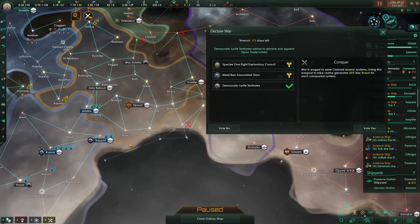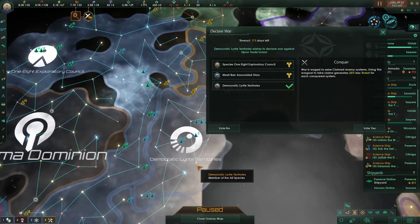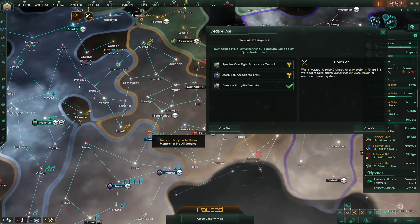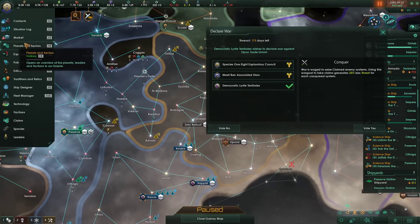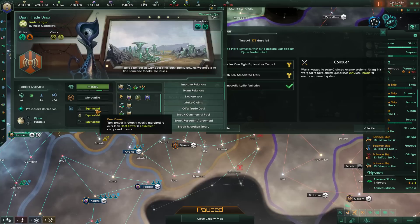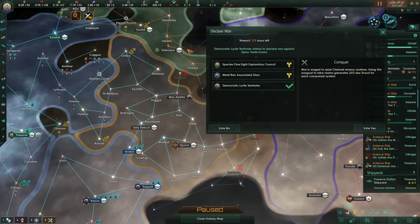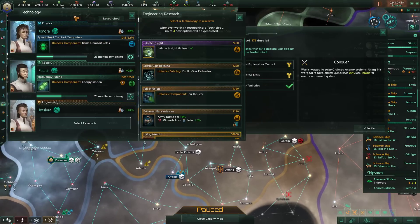We do border them — actually we border them from here. We could slap down some claims and everything too. Equivalent strength, no defensive pacts. I think actually we'll accept it — which feels mean and rude.